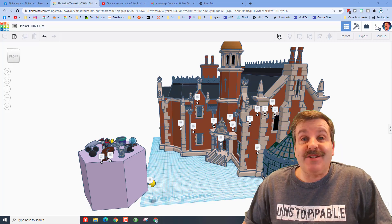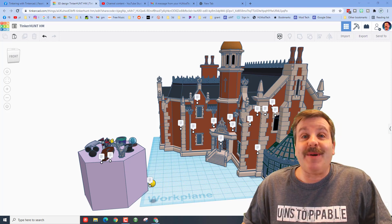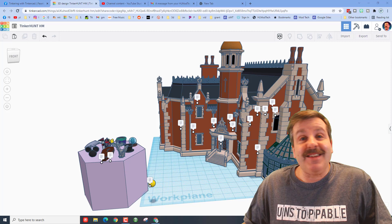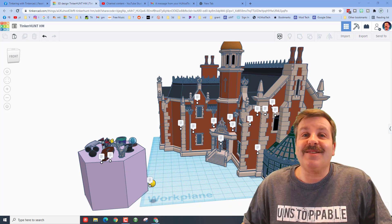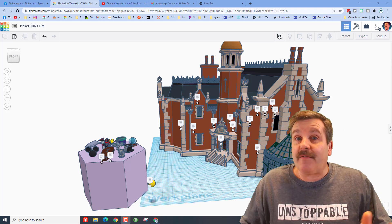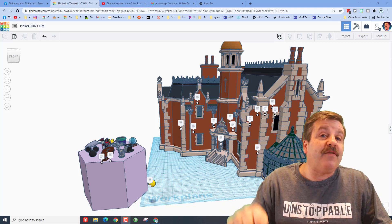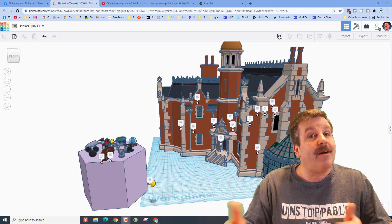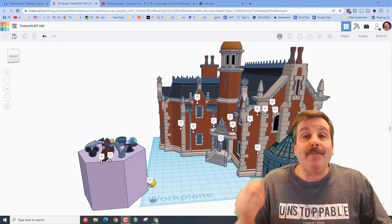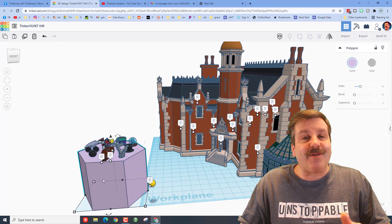Good day friends, it is me HL Mod Tech, and if you're looking behind me that is the Haunted Mansion created by James Tampa. He's turned it into a scavenger hunt and I'm gonna try and solve it. Before we start, I want to let you know this design has been in a showcase before — you will find the showcase and James Tampa's profile below, please give him reactions on his awesome projects.